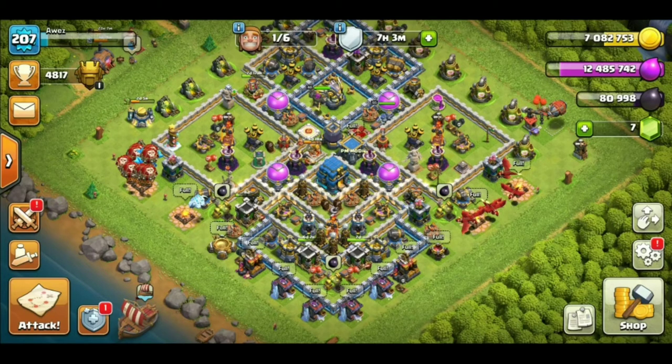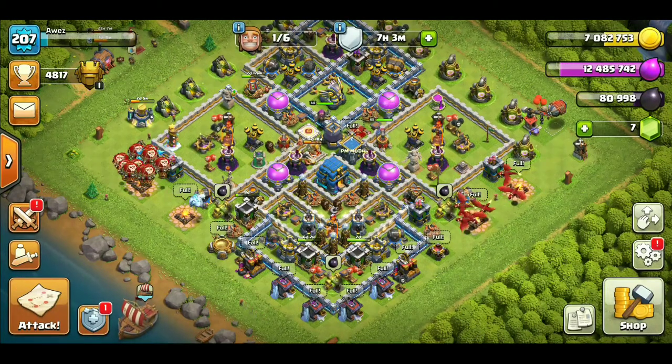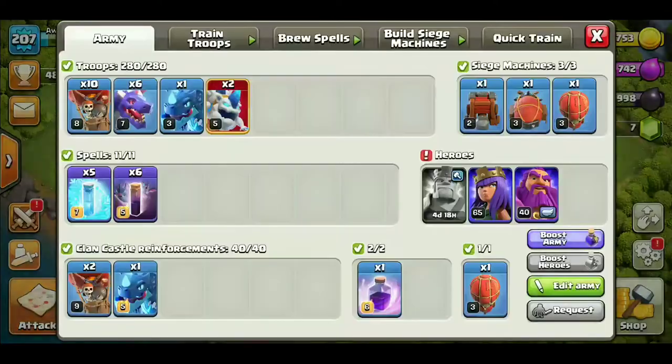Yes, Ice Hound is the one that we are using. Ice Hound space is about 40 and it's about TH12. This sort is from Lava, which is a strong base. It's a long base but other strategies are developing as well.